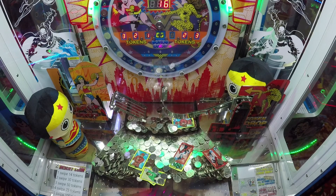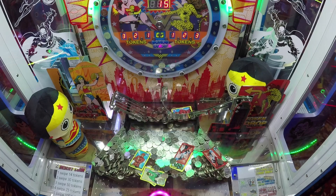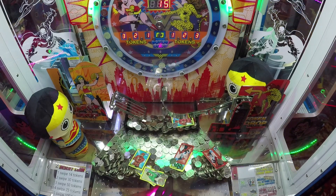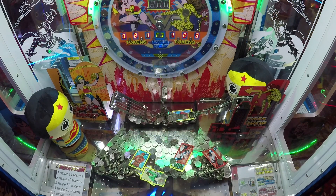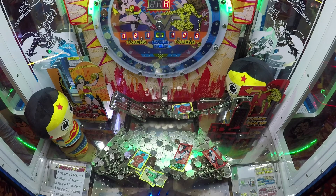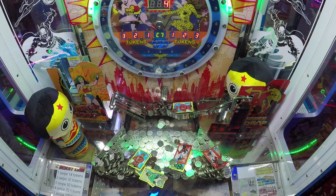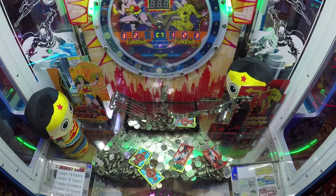That Green Lantern is ready to fall — it's edging over, just being held there, probably by a Flash underneath since we have Flashes everywhere. This whole machine is full of Flashes. It's a bit like the story of the hare and the tortoise — Flash isn't quick at all, he's just there a lot. A couple more pushes — there he goes, that's the Green Lantern in the bag!